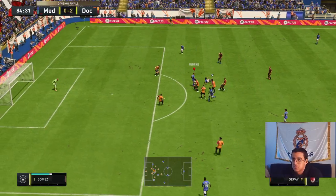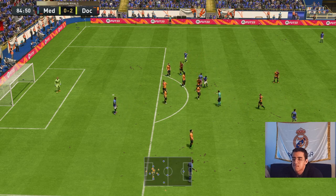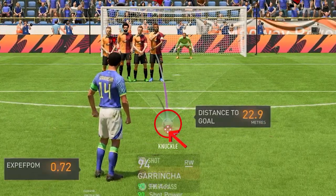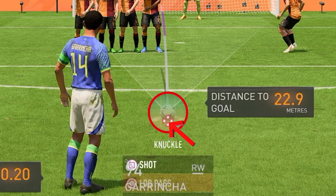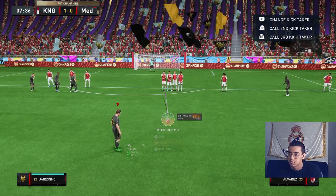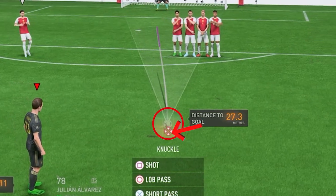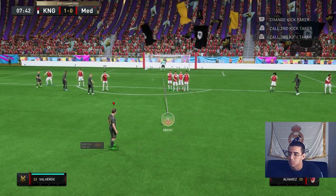So let's move on to what actually matters when taking a knuckle freekick. First of all, you must move the red cursor you see on screen with your right stick and place it right under the ball. The closer the cursor is to the center, the less height the ball will take. So if it's a very distant freekick, move your cursor down just a little bit under center so the ball can take some height and reach the target.